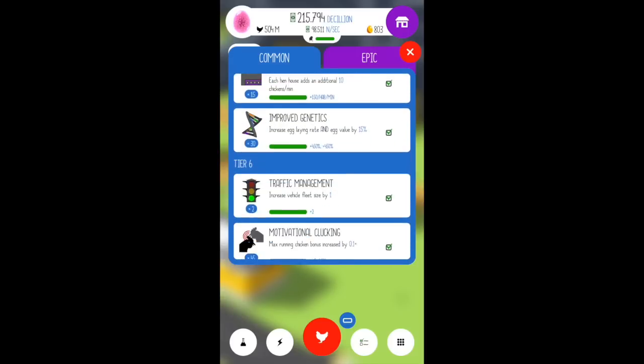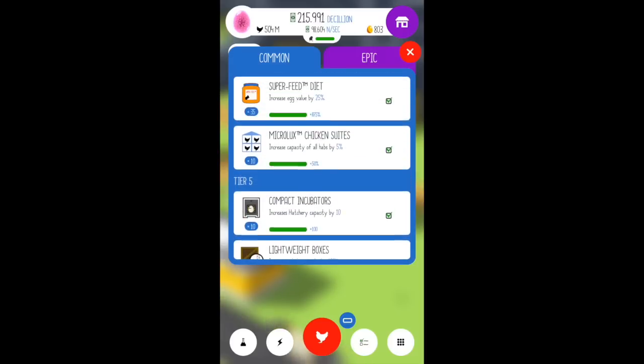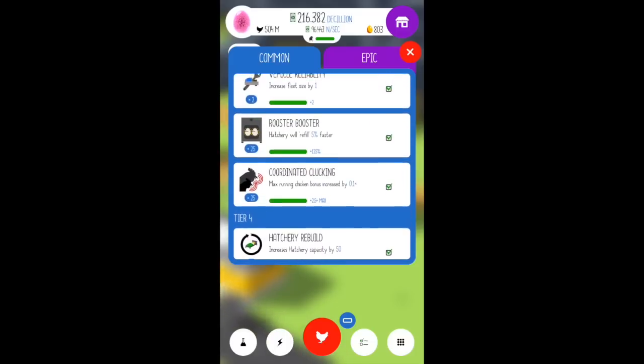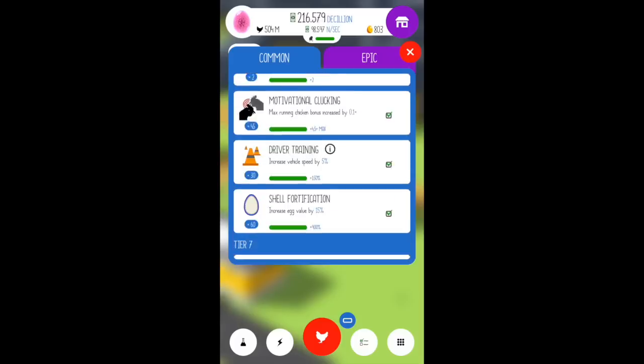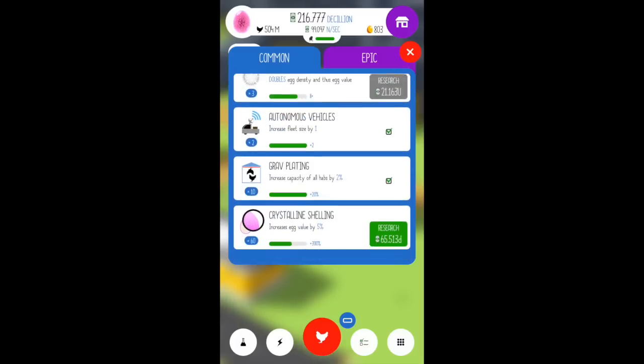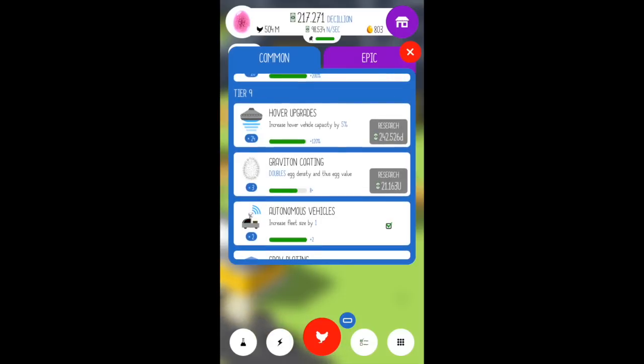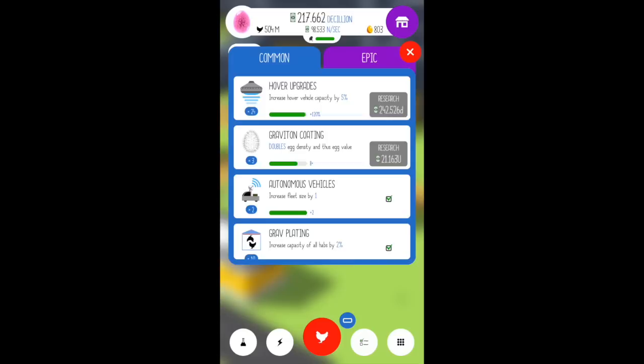Everything, for the most part, is the same. I think they did adjust the cost of a few items to help kind of round them out and make them a little bit more even. So here's the new stuff — tier 9. You've got the hover upgrades, the Graviton coating, which has some new upgrade values where you can upgrade it at different cost levels.